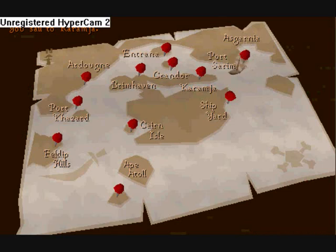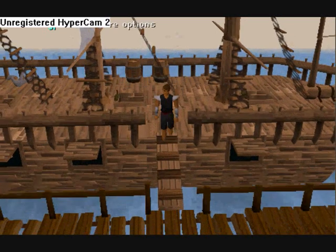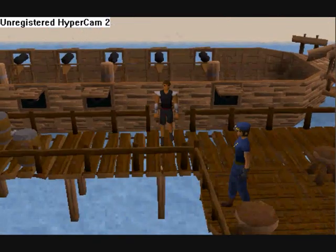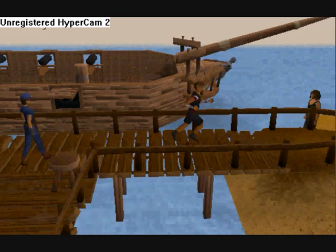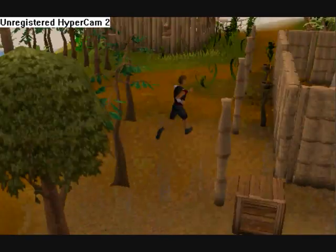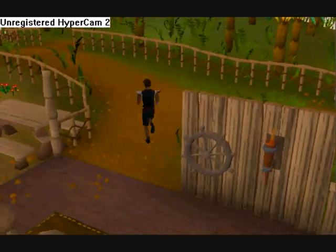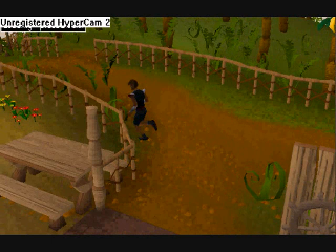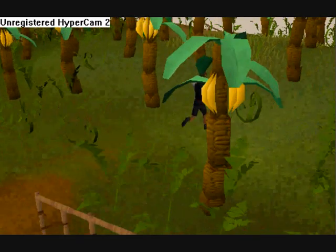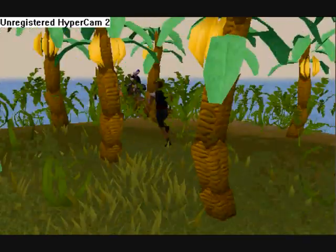We sail to Karamja and we get off the boat. We walk until we get to the fishing port, which I will show you where it is if you are unsure. You just walk into this banana plantation area and you reach the port.